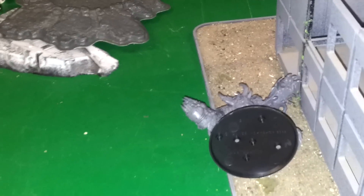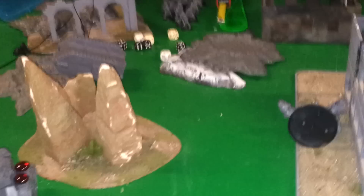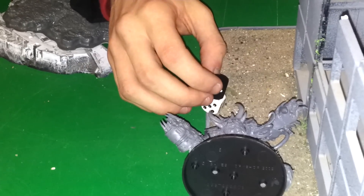Imperial Guard Turn 5. Vendetta brought on, disembarked — killed the Defiler. Explosion got two of my guys, none of his. My guys fired into them, killed two — one cover, one armour, both failed. Quad Gun finally managed to take down the Hellbrute. Demolisher took out some guys from the squad — impressive failing of cover saves. Manticore has no more rockets — only has four. At the end of Turn 5 we're going to roll off — Turn 6 doesn't go, and then we're going to tally up.